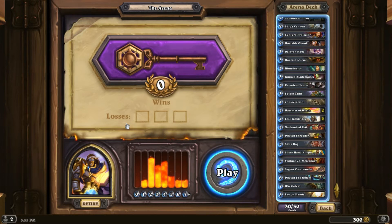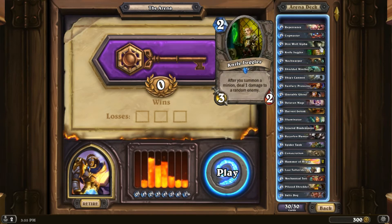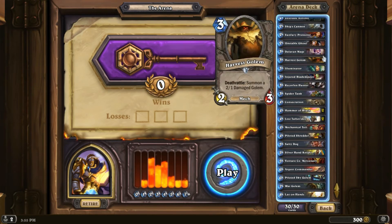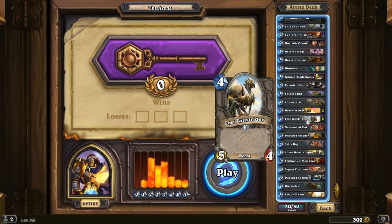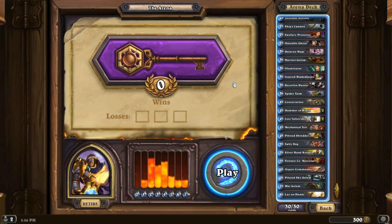And there we go. I've got Lay on Hands and two Hammers of Wrath for card draw. Early game is okay-ish — enough cards, though I passed up a protector. Turn threes are a little weak; Spider Tank is probably the best. Turn fours are a little weak for a Paladin — no Truesilver Champions, which really help with board control. Late game I think is okay. I think we've got a shot — see you guys in the first game, let's hope I do well!